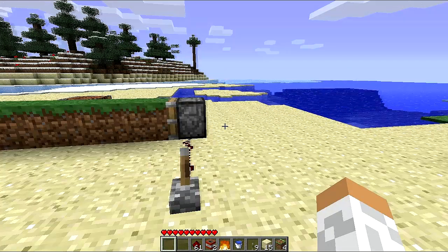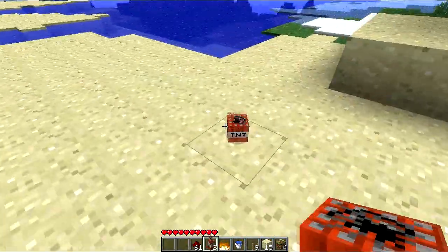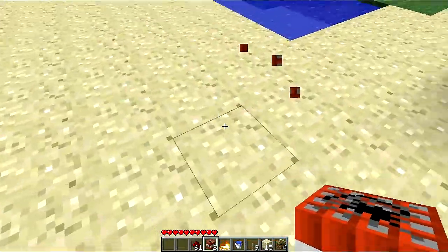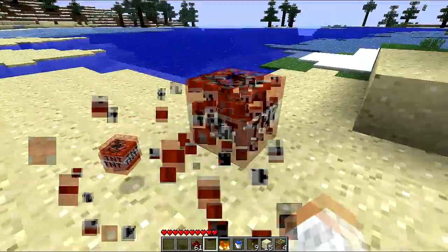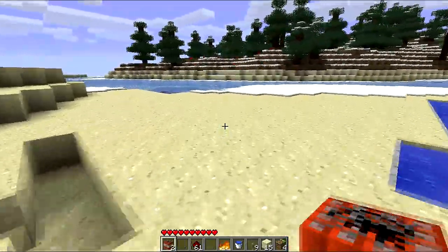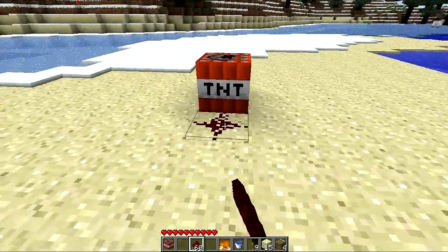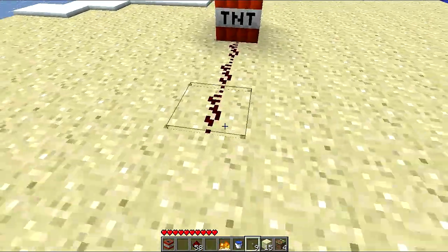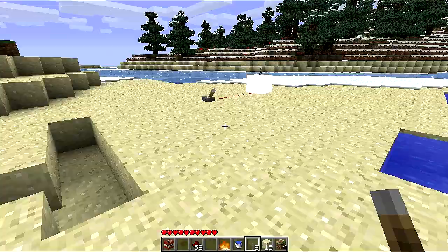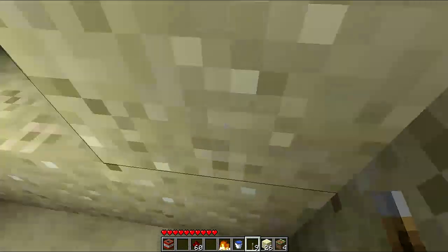Fire or redstone is now required to trigger TNT. You can no longer hit the TNT — you get the TNT back if you hit it, as you can see. I don't like that, but hey, what you gonna do? Let me try to ignite it — blow it up with some redstone and a lever. And that clearly works, as you can see. So yeah, TNT still works, you just can't hit it.